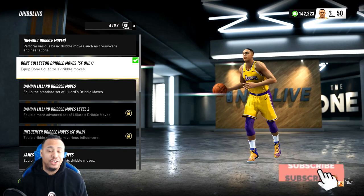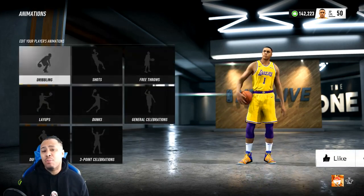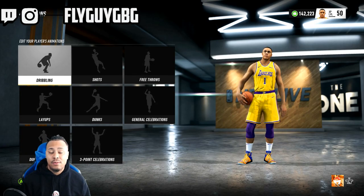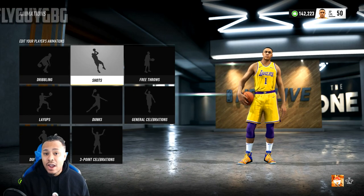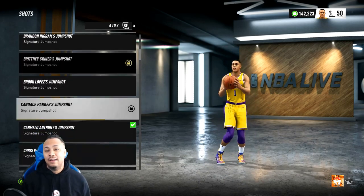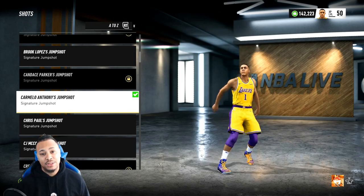Now because we on the streets, I had to go ahead and give him bone collector dribble moves. It's going to be a little bit more fun when I'm dribbling with him. I know he has a little handle in real life, so why not give him some of the most fun moves to actually pull off in the game? Moving on from there, we went ahead and did Carmelo's jump shot. I ain't going to lie, I don't really feel like anybody has any of the Ball's jump shots.